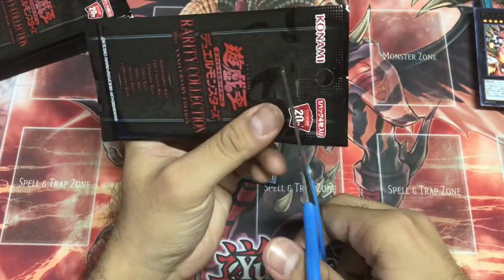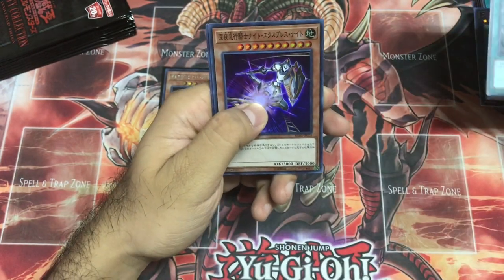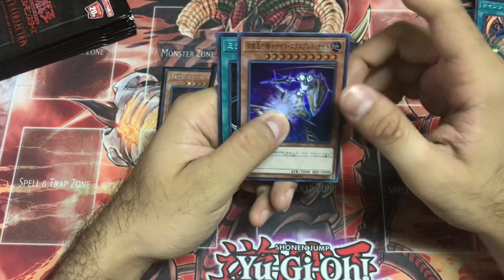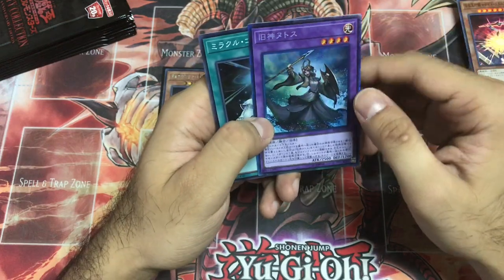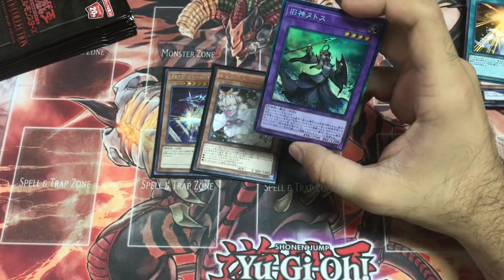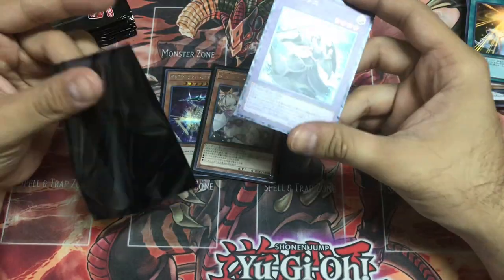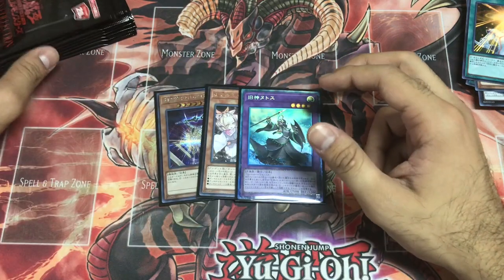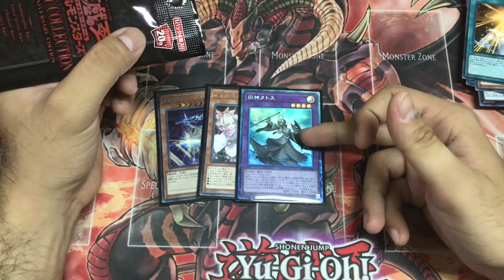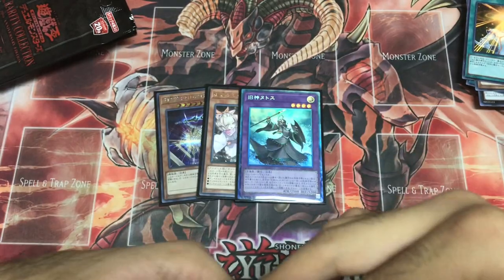Good to see Trap Trick in Ultra Rare as well. Twin Twister — love this card. Night Express Knight — you remain a Super Rare, do not give me another Secret Rare. Looks like we have an Ultimate Rare. Elder God — many people would be happy, but I'm not, because from Extra Pack 2016 I got three of these as Secret Rare and two as Ultra Rare. I'm sick of this card.